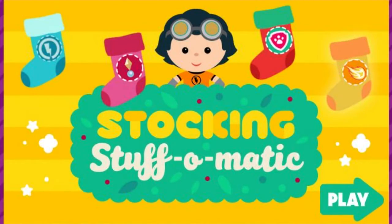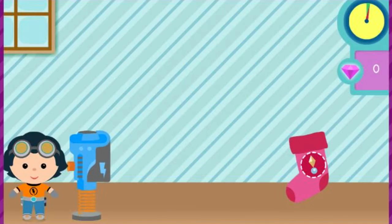Click play to start. Rusty has made a machine to help Santa send presents right to stockings — the Stocking Stuff-O-Matic. We need to collect great gifts to stuff in each friend's stocking. When you see a gift for that friend's stocking, move the stocking underneath it to collect it. Try it!